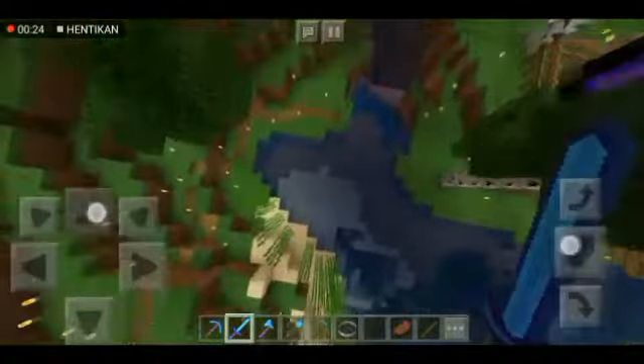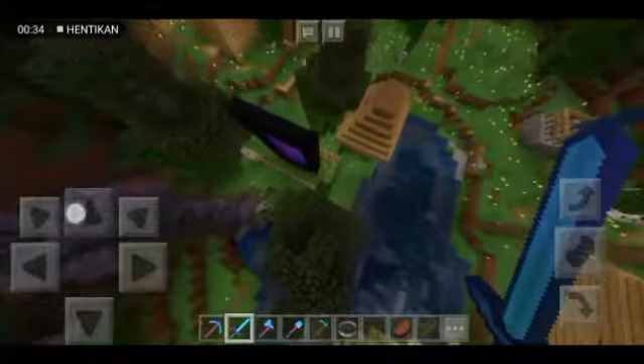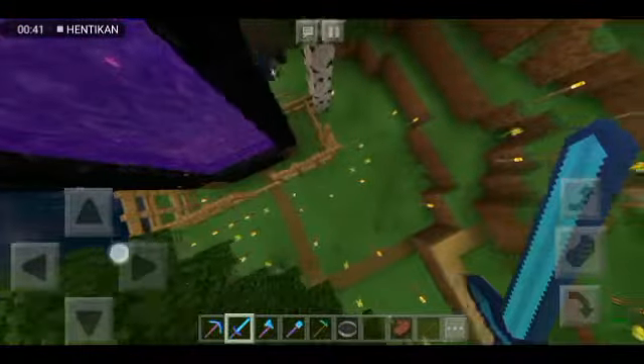Disini ada air mancur, namanya air terjun, namanya si Pudak Amfred. Dan disini ada portal, bukan membuat, tapi memasukin ke neraka ya, neraka.